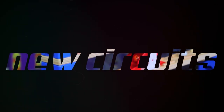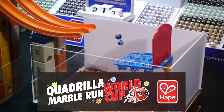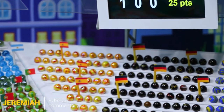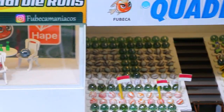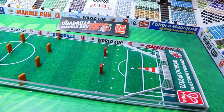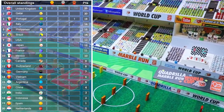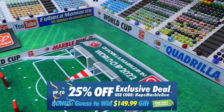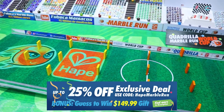How will these three teams do in Event 2? We're about to find out as we enter the race to the goal. Don't forget to use the coupon code HAPE MARBLERUN at the Quadrilla Marble Run website to get 25% off all Quadrilla Marble Run sets.